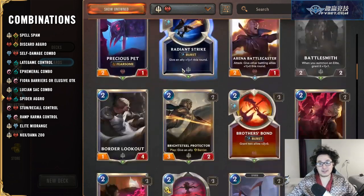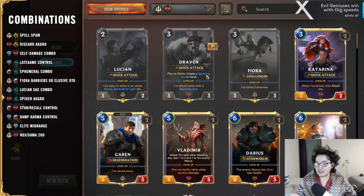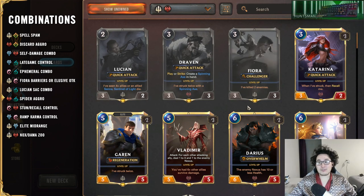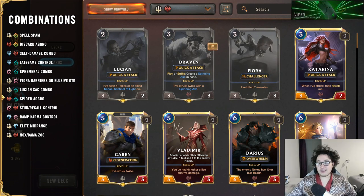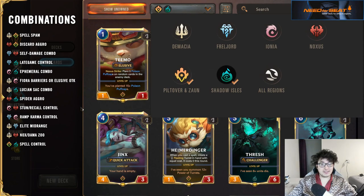Demacia and Noxus is probably the single lowest-synergy color combination — there's not really anything super unique going on here. Typically if you're running these together you're playing a fairly aggressive but not hyper-aggressive, low-to-the-ground mid-range deck, looking to end the game within a certain turn. Both regions use a lot of cards that flood the board and get early-game value.